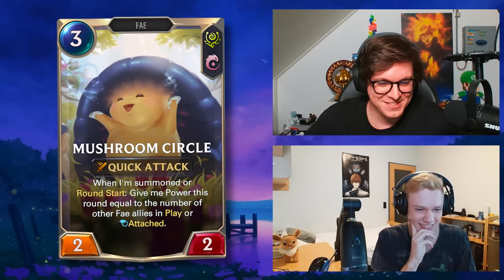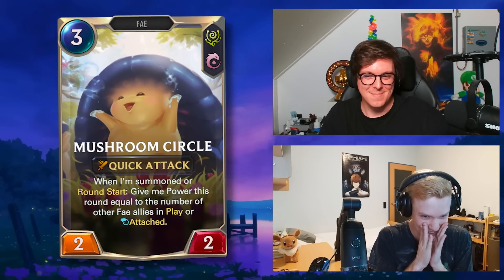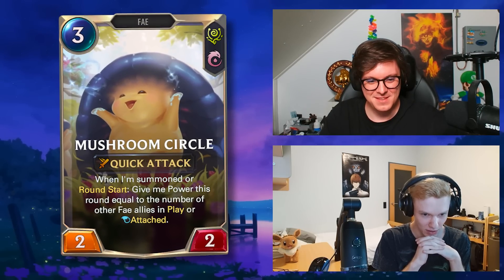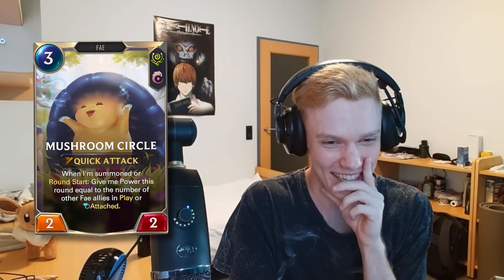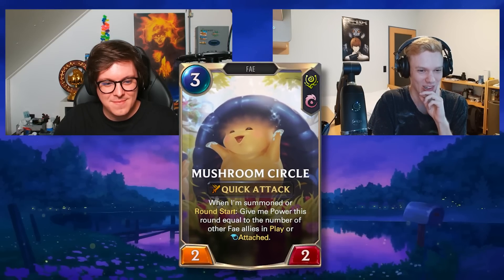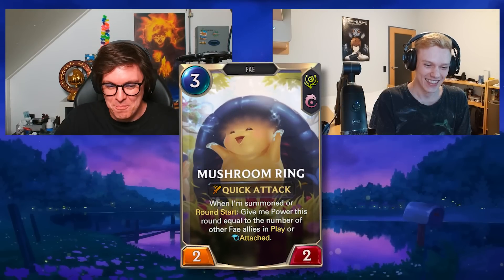Do you even know this exists? I've seen the art and I know it's something with attaching. Three mana two-two, quick attack, the region is correct. When I'm summoned or level up, give me power this round equal to the number of other phase-a allies in play or at edge. I've never read the text of that card to be honest, but I know it has something to do with power increase. I think this is fake and the name is wrong, but I can't tell you the correct name.